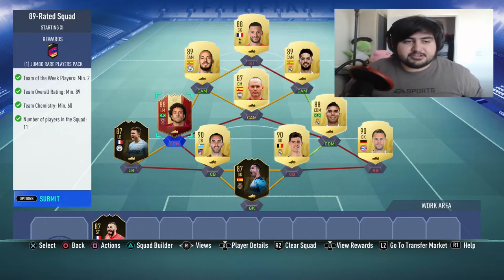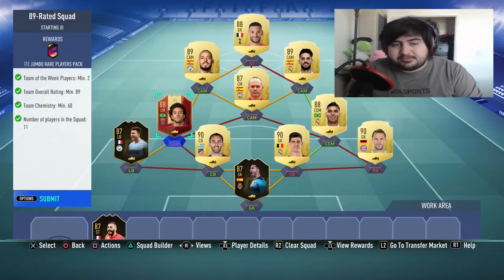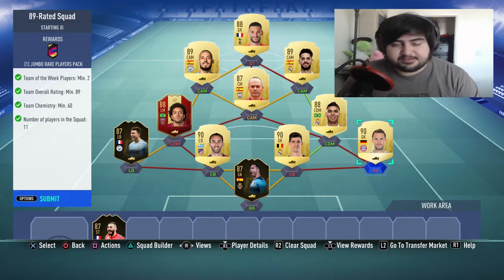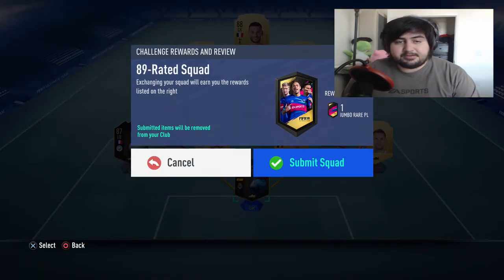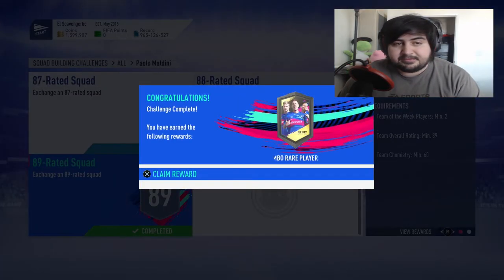I always attempt to go for the cheaper way to do the teams, excluding the players I already have. I tend to go for the cheapest rated player needed in each position. This is the 89-rated team — a couple of untradeables here — this is the first team we'll be submitting. Everything looks fine chemistry-wise. Let's submit it — this is a 100k pack. All right, sick!